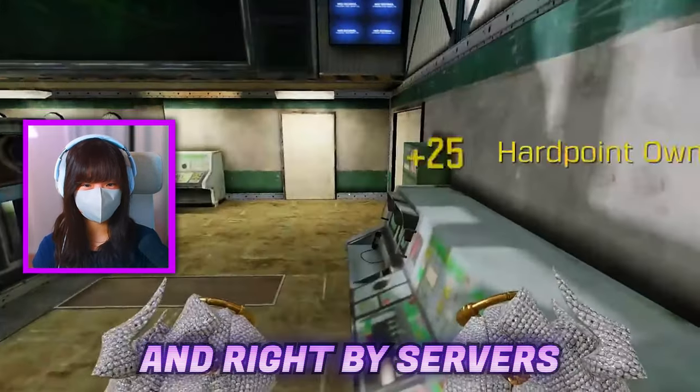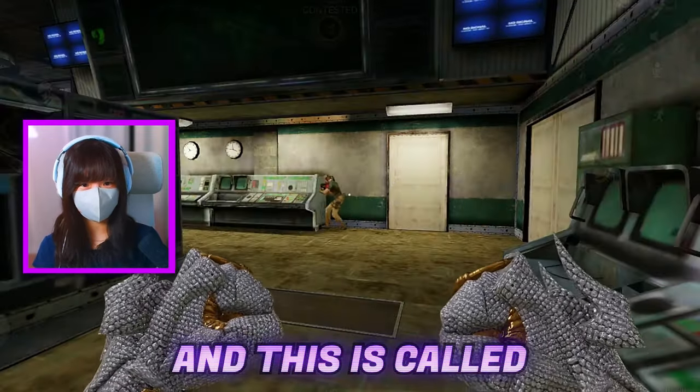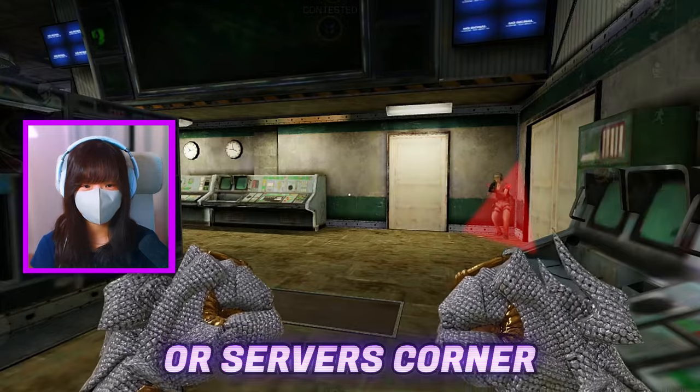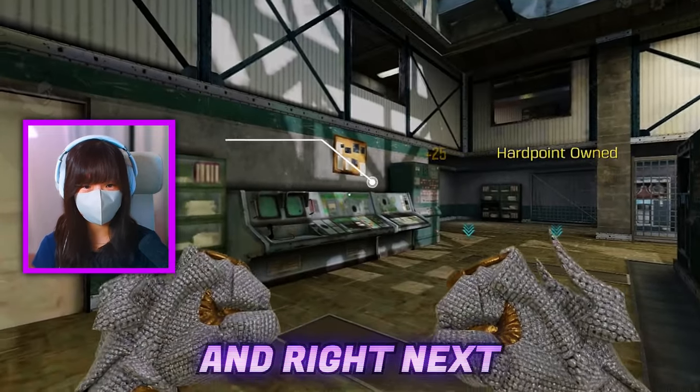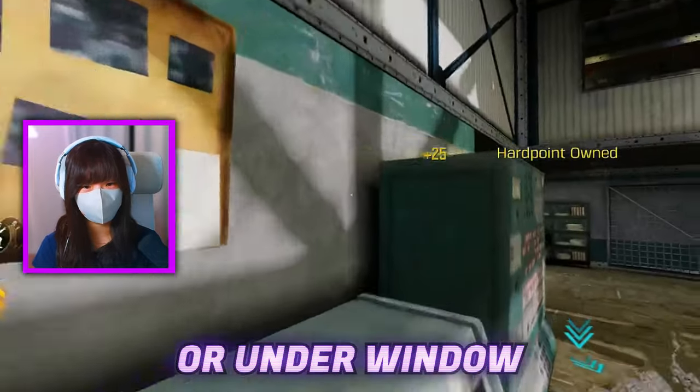Right by Servers, we have this super obnoxious camping corner that a lot of players will play at, and this is called either P1 corner or Server's corner, whichever works. And right next to that, there's a little hop-up ledge to the window, which people just call window hop-up or under window, whichever.